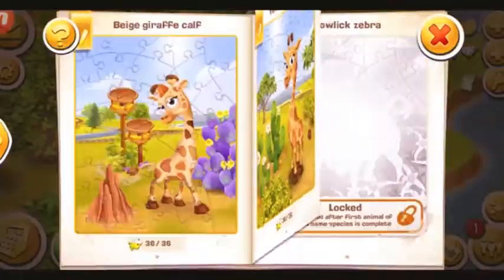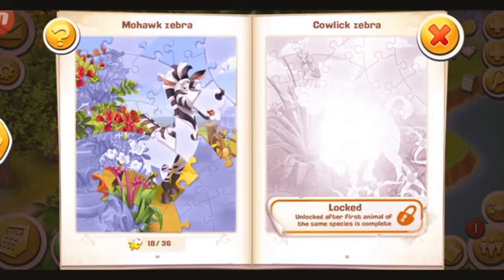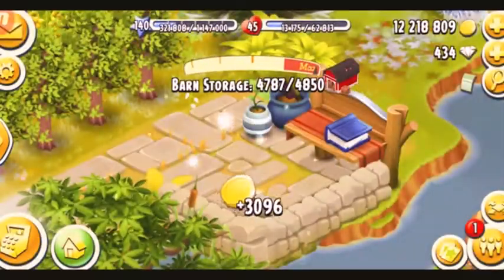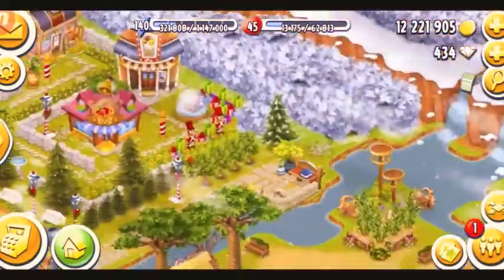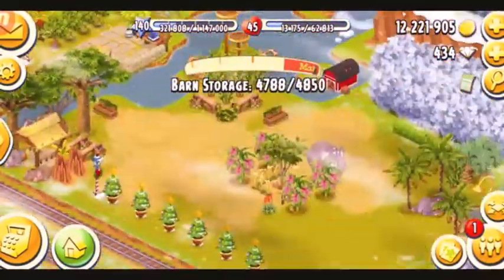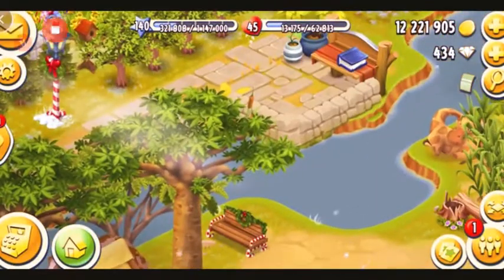Now let's have a look at what's going on in here. I've got one more puzzle piece for my mohawk zebra — cool. I'm going to collect my prizes. If you guys don't know what these prizes are, these prizes are from the townies that come to your sanctuary and have a look, and then they leave some gifts as a token of appreciation.